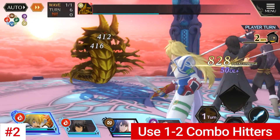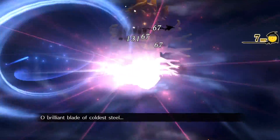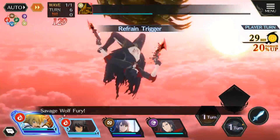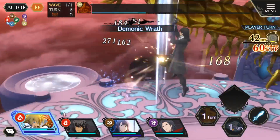The next tip would be to include in your team at least one to two characters who are good at building up the hit counter. The hit counter exists for a reason — the more hits you perform, the stronger your damage becomes. This becomes essential when using characters like Velvet or Stahn, who have high attack stats but produce a low amount of hits.